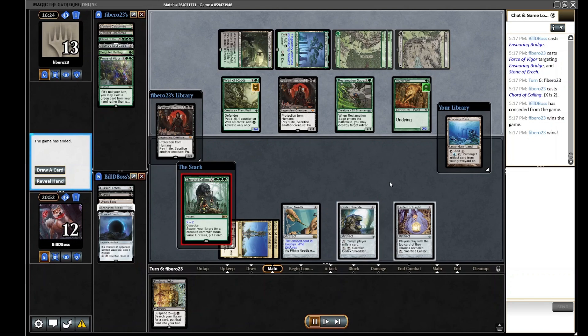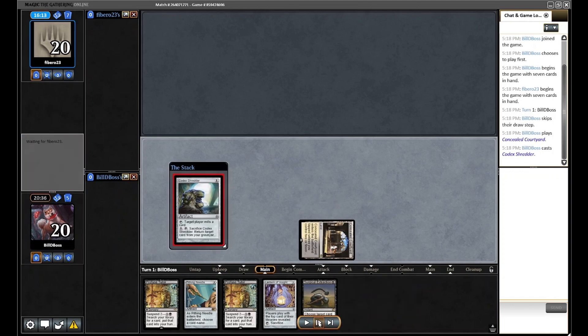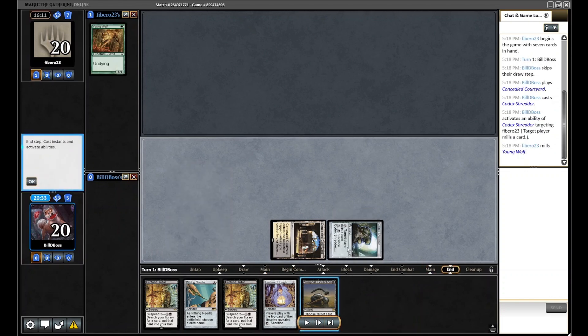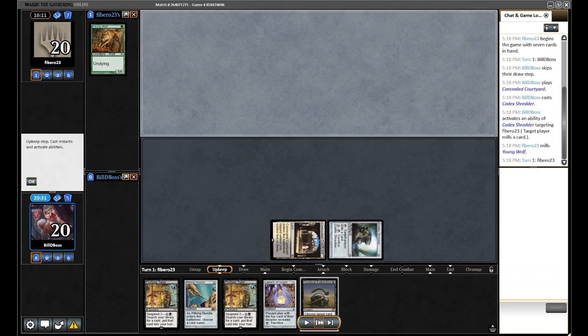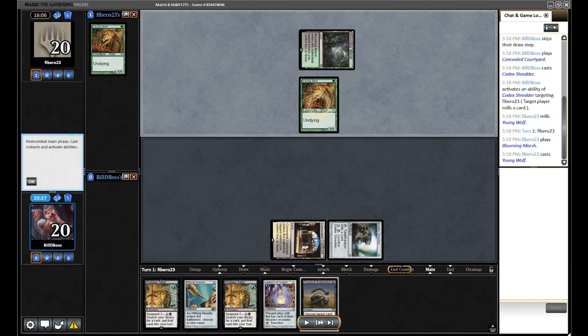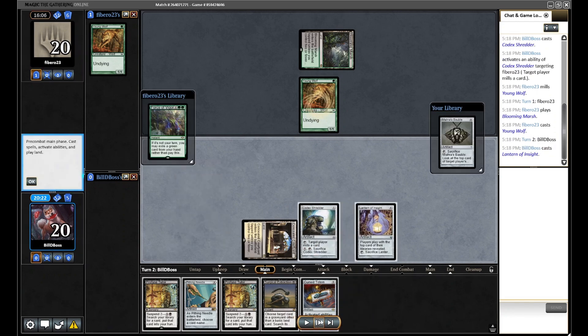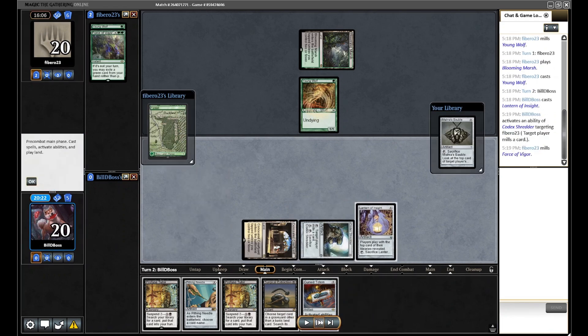Game 3: we open a one-lander but it has pretty much all the cards we really want in this matchup. It's a bit risky, but the turn-two lock can help us draw more lands so it's worth keeping. We run out Shredder first because of Surgical in hand, then we'll play Lantern on two to filter our own draws for hopefully a second land. We don't find it, but Cursed Totem on top is a nice card to have.